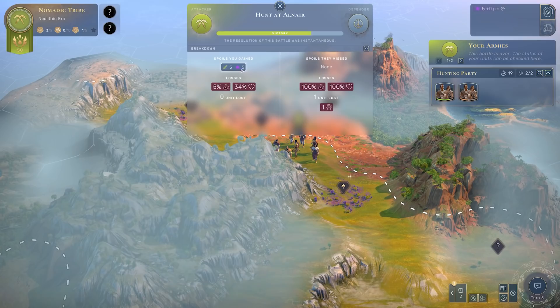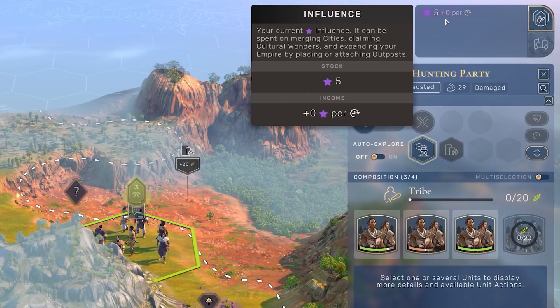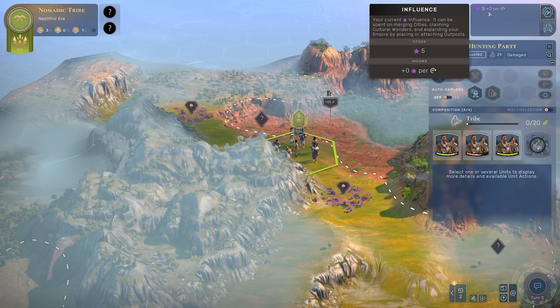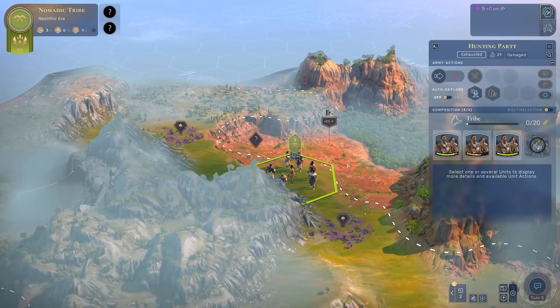Food is important for growth - for growing these tribal people and later for growing our cities. 20 food is required to get an additional unit. We also got five influence, and if I direct you to the top right corner of the screen, you can see influence there. Influence is very important in the Neolithic era - aside from food and science, it's really the ultimate resource. You use it to manage and establish outposts, which is how you claim territory that can later be turned into cities.